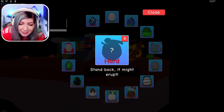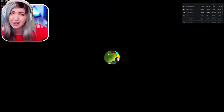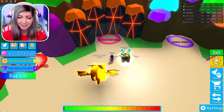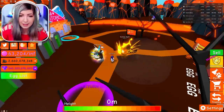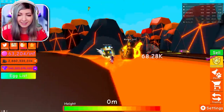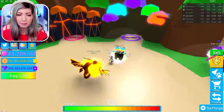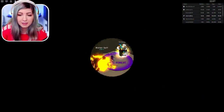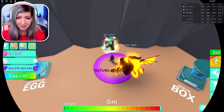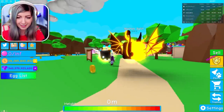Now we both have all eggs except the last two — 'stand back it might erupt' and 'treasure lost in time only found by the most clever adventurers.' Somebody said the volcano erupts every hour — I don't know how true that is. I had to leave and come back for the friendship egg, by the way. You have to have two friends join you in a game to get that egg. We're just trusting this random person that it actually erupts every hour.